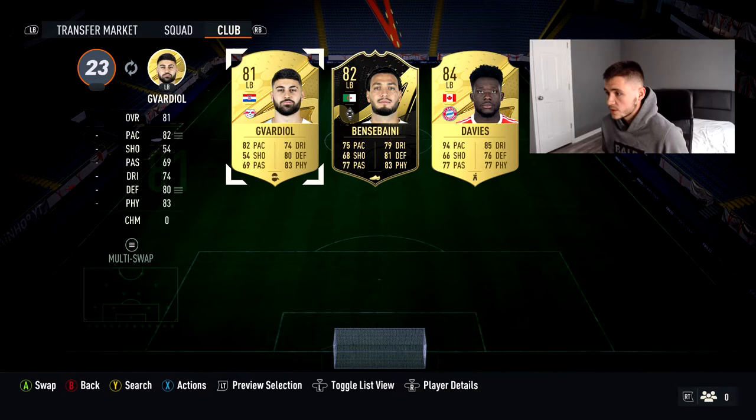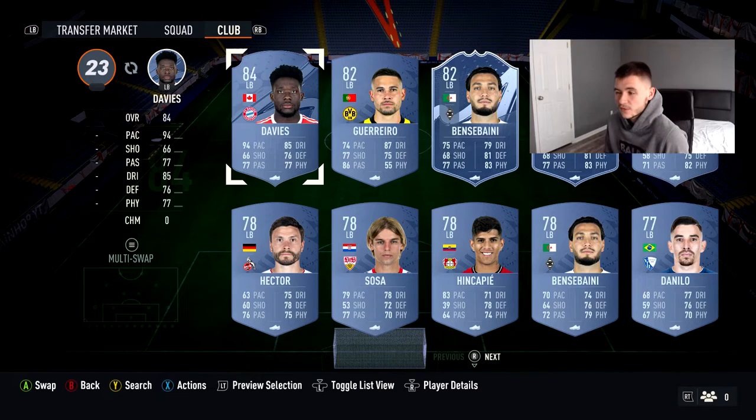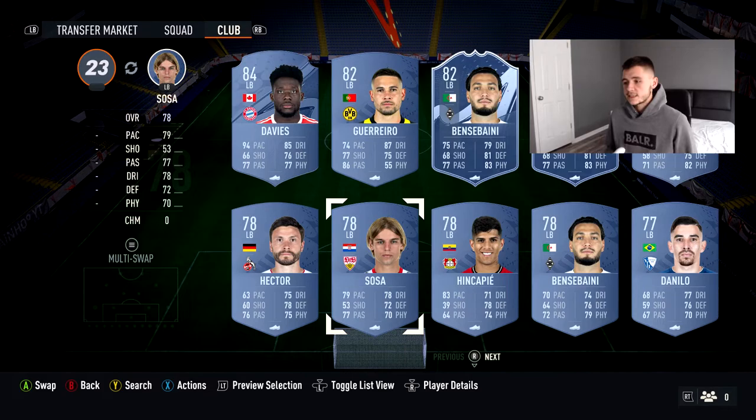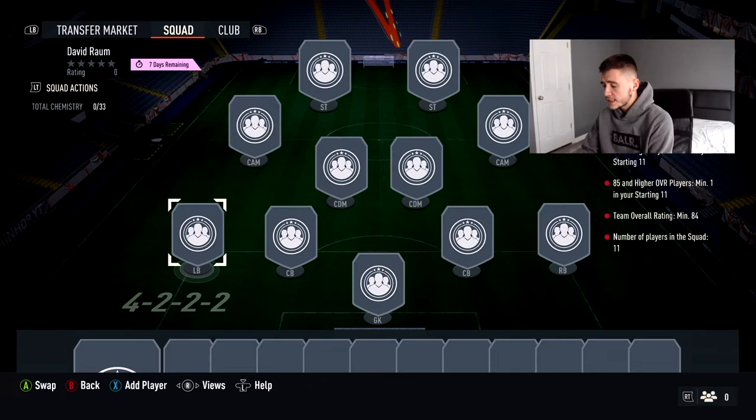You don't want to waste 40–50,000 coins on a player that isn't going to hold his value. Looking at concept players — left backs from the Bundesliga — we have Alphonso Davies as an 84-rated left back, which is fantastic, then Guerrero, Ben Sabini in form, and Günter, none of which are the greatest cards. So if you're looking at a Bundesliga left back, your real options are Alphonso Davies or David Raum Rule Breakers. If you're running a Bundesliga team I'd highly recommend completing this, but if not, there are better left backs in the game.